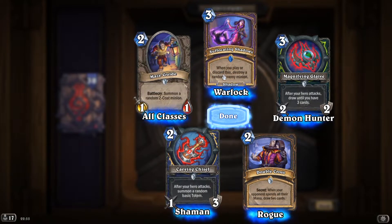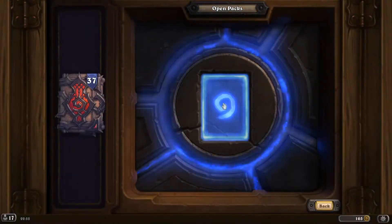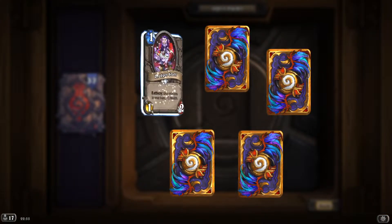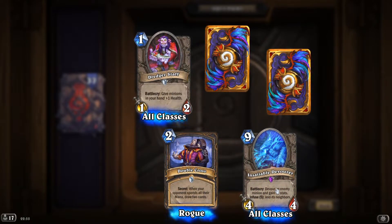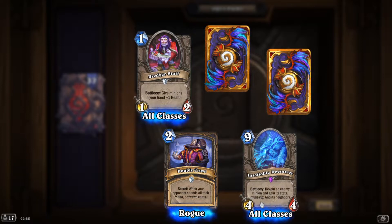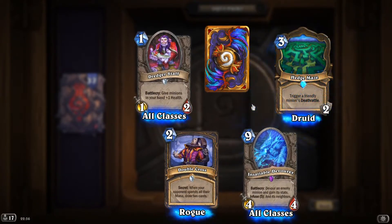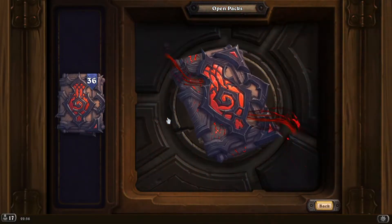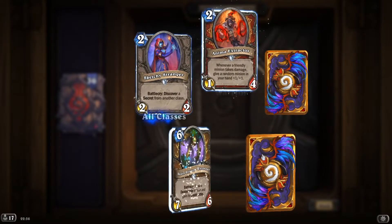'Suffocating Shadows': when you play or discard this, destroy a random enemy minion — that's decent, and Warlocks do like discarding cards. 'Insatiable Devourer': battlecry, devour an enemy minion and gain its stats, infuse five and its neighbors — incredibly potent. Even if it gets silenced, it still destroys minions, so definitely worth it.